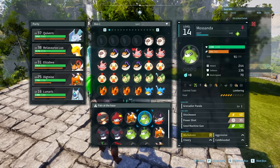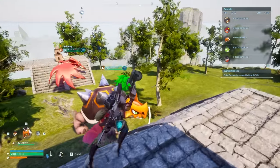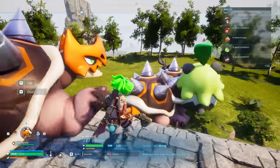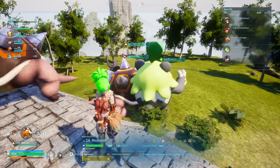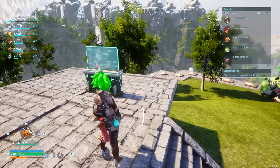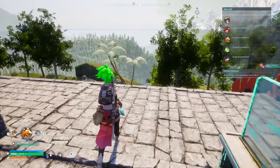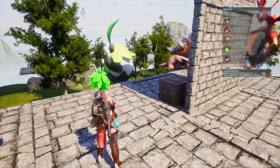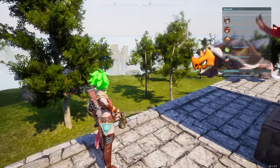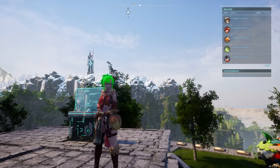You can place these creatures out in your base and gain a whole bunch of overall value from your pals. So those are the three things you want to do in order to prevent your pals from having any issues — and they will just automatically farm and work without you logging on to find them starving or injured. Hopefully this helps you out.